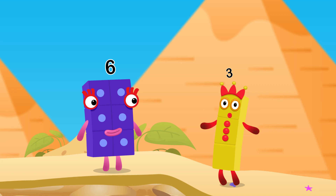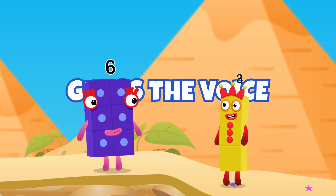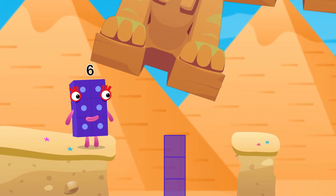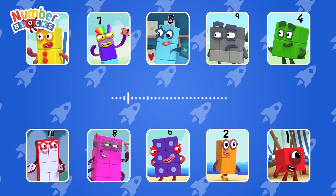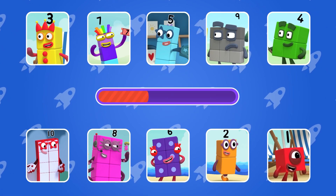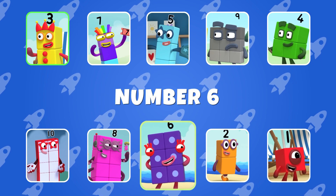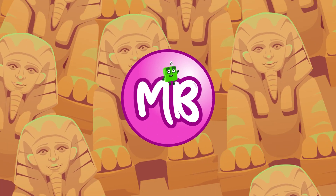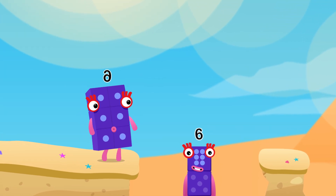Welcome to the next challenge — this is a listening game. You'll hear a voice and your task is to guess which Number Block it belongs to. Good luck! Guess the Number Block's voice: 'Rock, here's my advice — to make it fair, just use my dice.' Number Six! 'Rock, here's my advice — to make it fair, just use my dice.' I am Six in the mix! Wow, that was tricky, but we did it. Let's keep going!